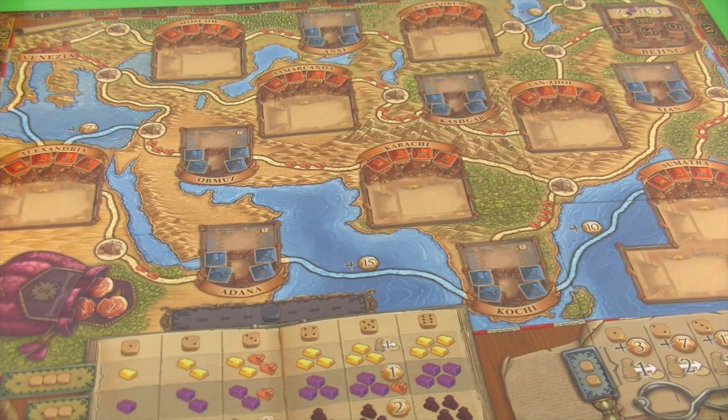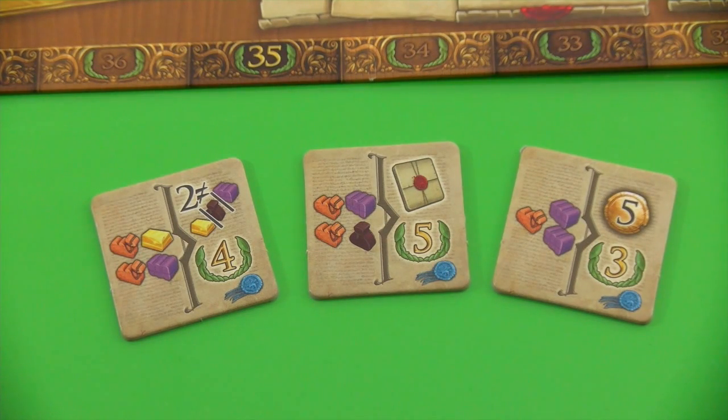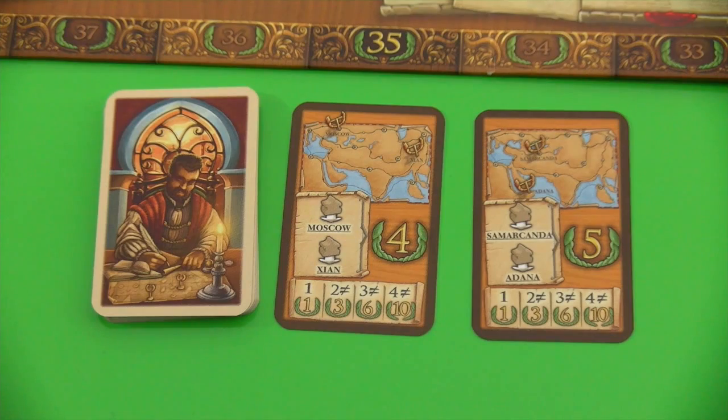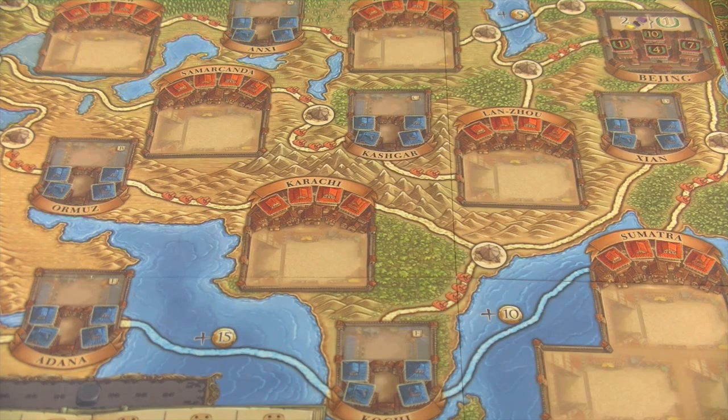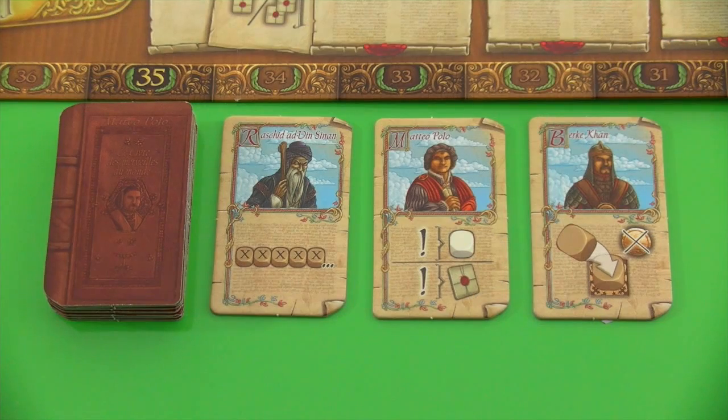In the Voyages of Marco Polo, players travel through Europe and large parts of Asia to establish trading posts, gather goods and money, and fulfill contracts to gain as many victory points as possible. Contracts are the main way to score points, but there are other opportunities such as objective cards that give you points for building trading posts in specific locations or by establishing a trading post in Beijing. I'll simulate a three-player game to show special abilities from the various characters available.